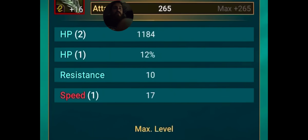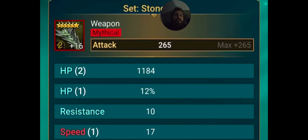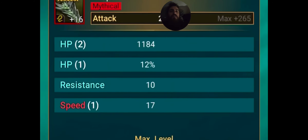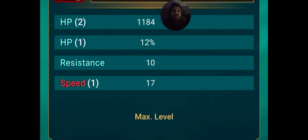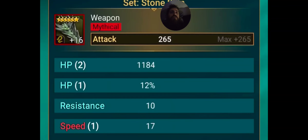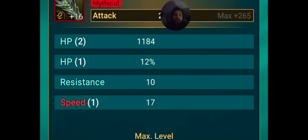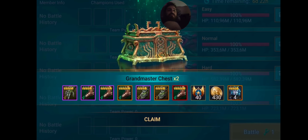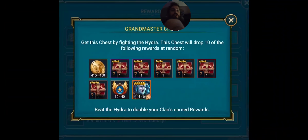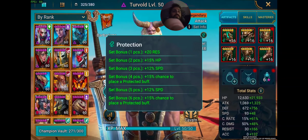Here's one of the Stone Skin pieces — it's a weapon. HP rolled twice and resistance also rolled on it, and it rolled on speed for the mythical stat — that's going to be huge. The HP and resistance would be great for a defensive champion, and I do have a few defensive champions that this could really benefit.